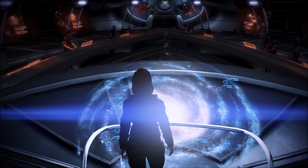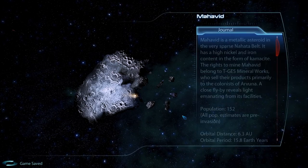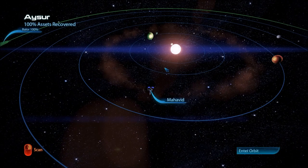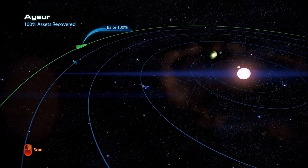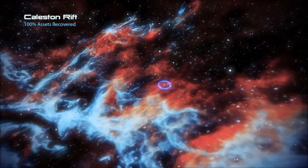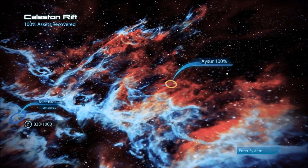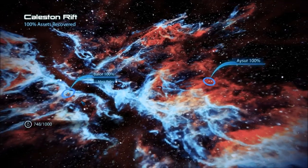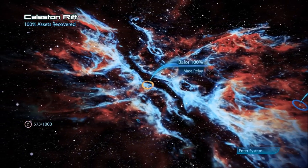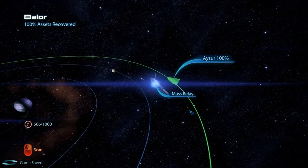Welcome back to Let's Play Mass Effect 3 Blind. We have to head back to the Citadel to go to Bryson's lab to investigate the artifact we found on this... Mahavid? Asteroid Mining Facility? Calliston Rift. We have uncovered all assets, explored all systems. Good to know.